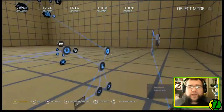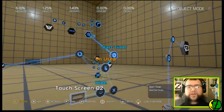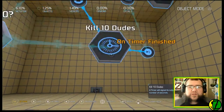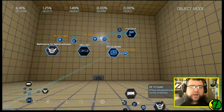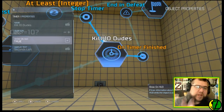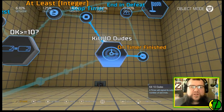So I have these starting off our dude spawners. The final thing it does is start this timer — a timer for 60 seconds. I call it 'Kill 10 Dudes' because you can make the timer show up on the HUD, and if you're giving players a time limit you should probably do this. When it shows up on the HUD it says 'Kill 10 Dudes' — that's why I named the timer that.